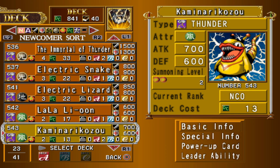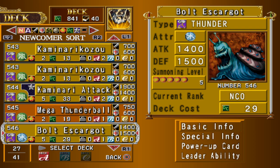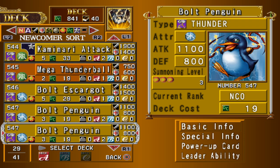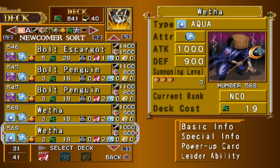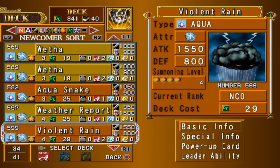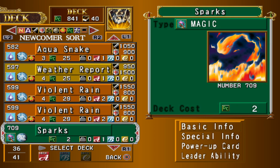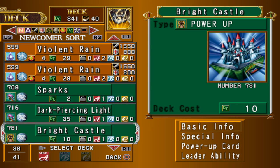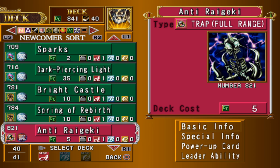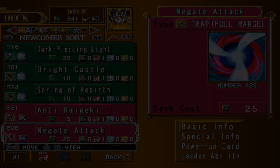Other fusions include the Thunder Dragon itself by fusing a dragon with a thunder, and you can make the Immortal of Thunder by fusing a thunder with a spellcaster or Kaminari Attack if one of those components has at least 1500 attack. This deck is powerful enough to have a good time throughout most of the game and is a good sandbox for new players. Remember in Redux you can create Twin Headed Thunder Dragon by fusing two thunder dragons, so you may also want to fill your deck with dragons and thunders to spam them.